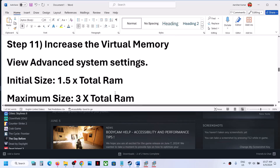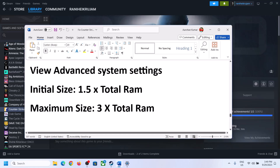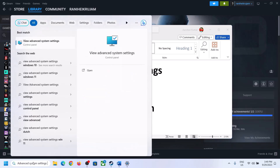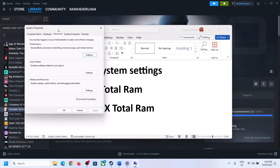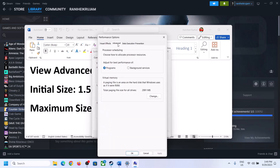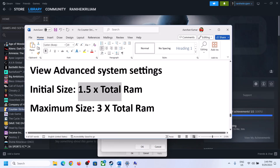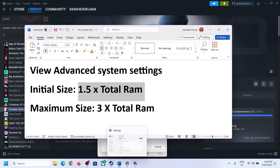The next step is to increase the virtual memory. Type View Advanced System Settings in the Windows search box, click on it, then click on the first Settings button, go to the Advanced tab, click on Change, and uncheck the box that says Automatically Manage Paging File Size for All Drives. Select the drive where the game is installed, then put a check on Custom Size.